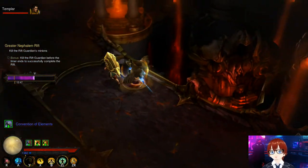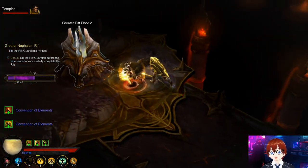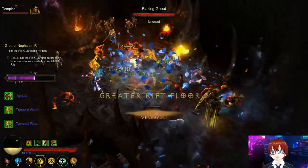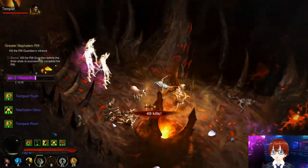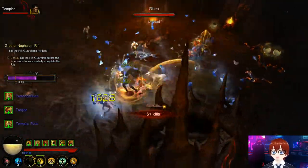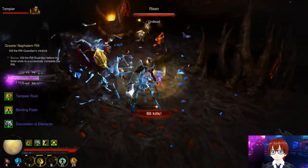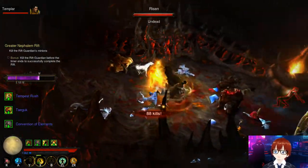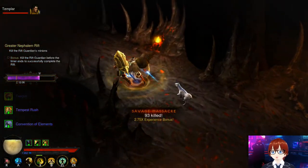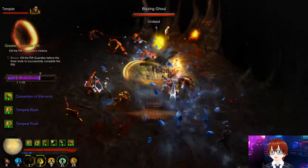To get Captain Crimson: do a lot of bounties. The more bounties you do, the higher the chance of encountering a goblin that can drop the plans, and the material caches from bounties also have a decent chance of dropping those plans. If you do enough bounties and Nephalem Rift runs you're highly likely to encounter the plans eventually — just keep running them.